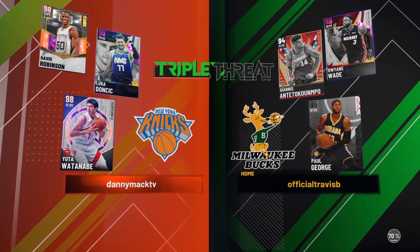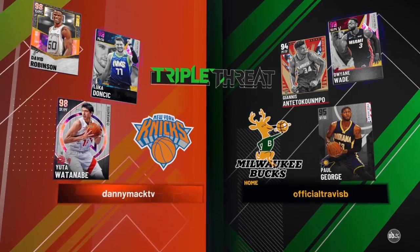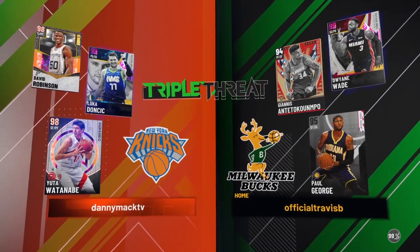Got Galaxy Opal Chris Boucher, Galaxy Opal Harrison Barnes, Galaxy Opal Lauri Markkanen, Galaxy Opal Rishon Holmes. In this game, we're going up against Invincible Dwyane Wade, Diamond Giannis Antetokounmpo, and Free Agent Paul George.